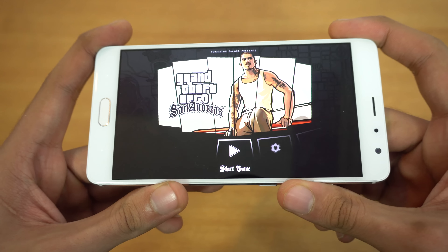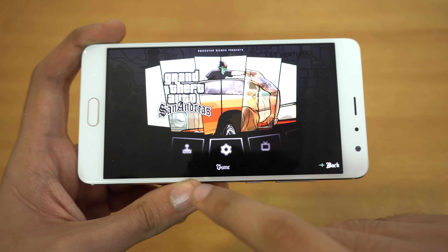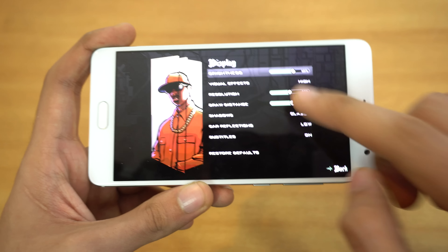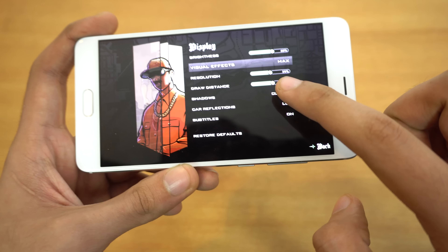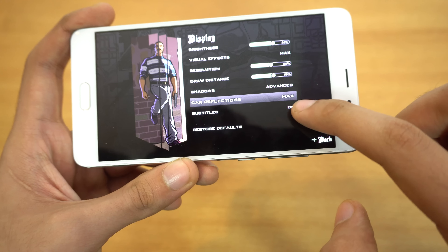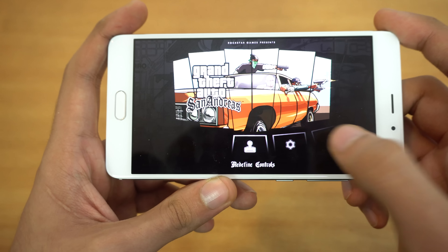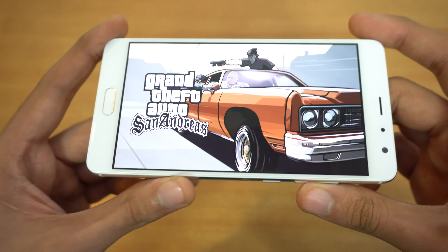Let's see how it performs in GTA San Andreas gameplay. I'm just going to go into the options and check out what graphics we have by default. You can see it is on high, and I'm going to change it to max and set everything to full. It's a 5.5 inch 1080p panel, so let's start off here.